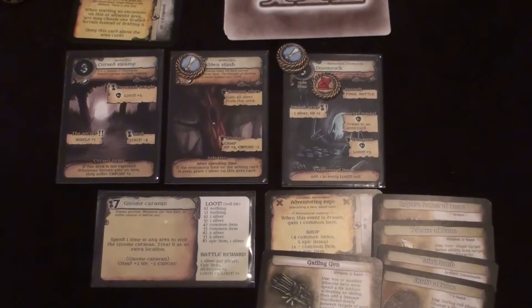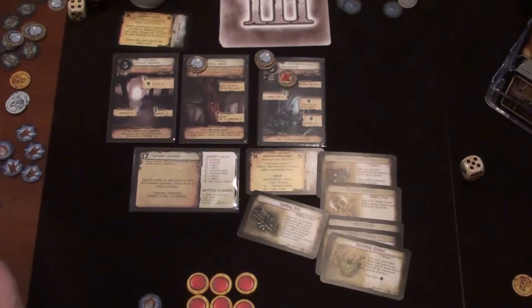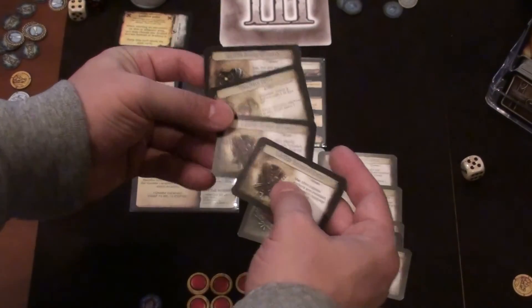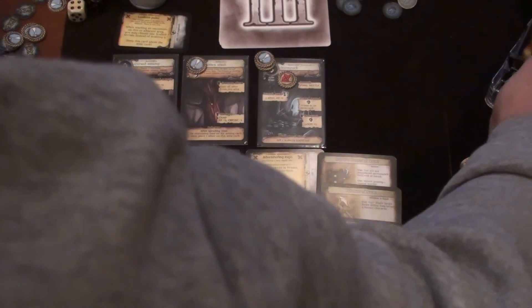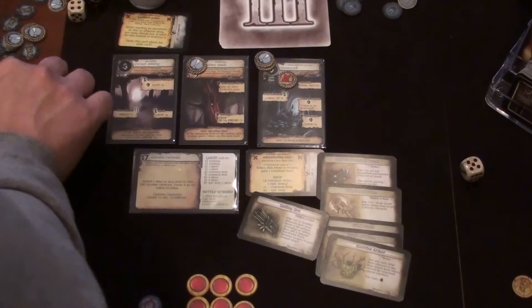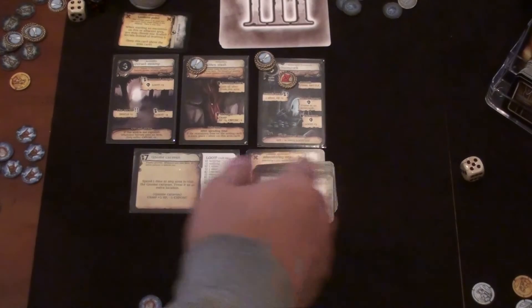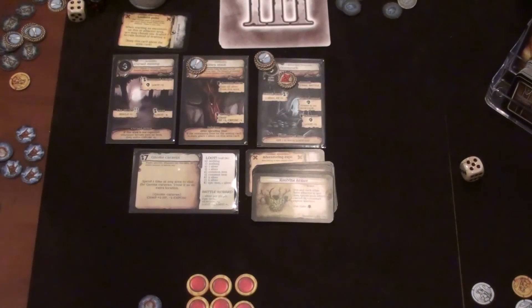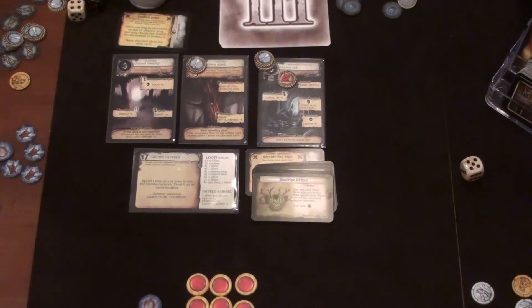After looking through the items, there's really nothing I want here, so I'm just going to sell these four extra items from my inventory that I wasn't planning on using. They're four common, so I get two silver just to get rid of the cards. That's my last time token. There's nothing more I can do — I have five silver right now, which is almost enough to level, but not quite, and I don't have enough time to camp again. That pretty much ends everything I can do.